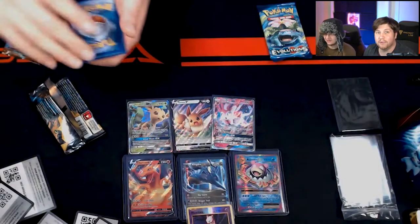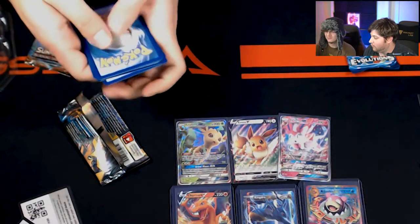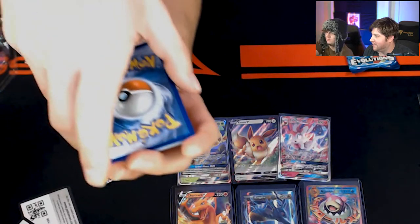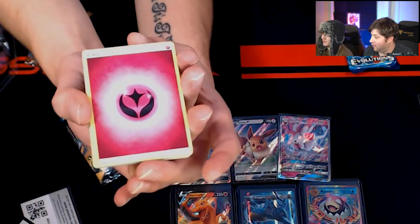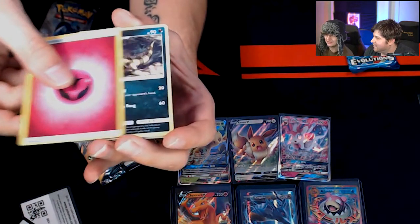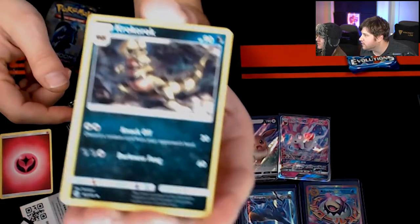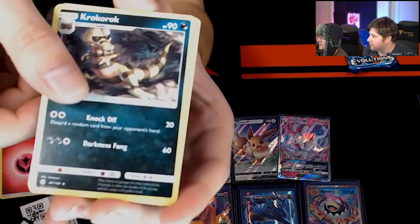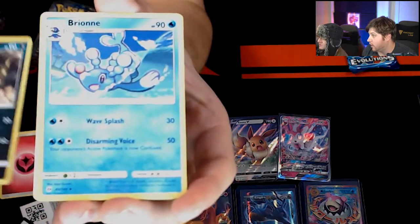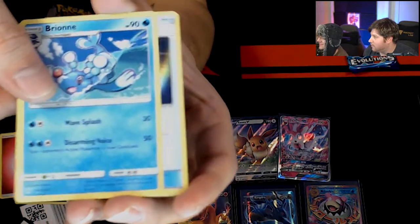There'll be plenty more of these in the near future. Red energy. A Krokorok — shifty alligator, he looks pretty cool. A Braviary — look at that, flipping about. A big Malamar. What is that? It looks like a McDonald's hamburger stuffed with fake chicken. It looks like a donut cream-filled with hot dog.